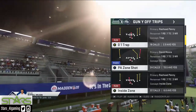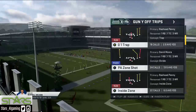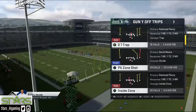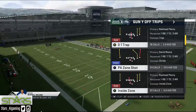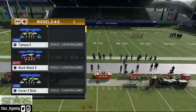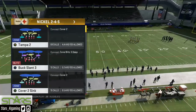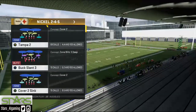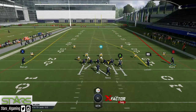What's good? Your boy A1 from Stars Gaming. We're making moves — I'm gonna break down my spread formation playbook. The play is called PA Zone Shot out of Gun Y Off Trips. This is a cover two beater. Whenever you're struggling against cover two with those two high safety looks, this is something you can go to.